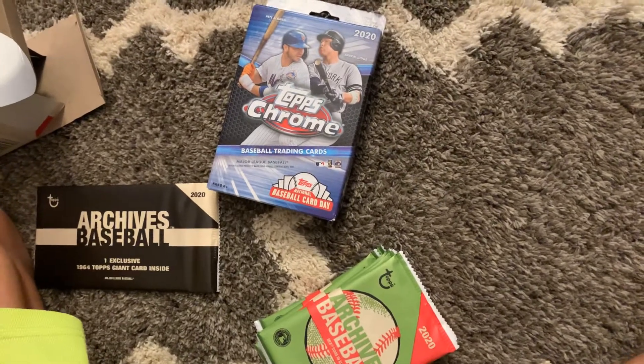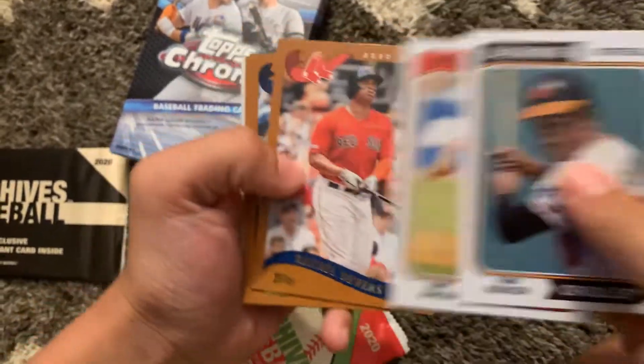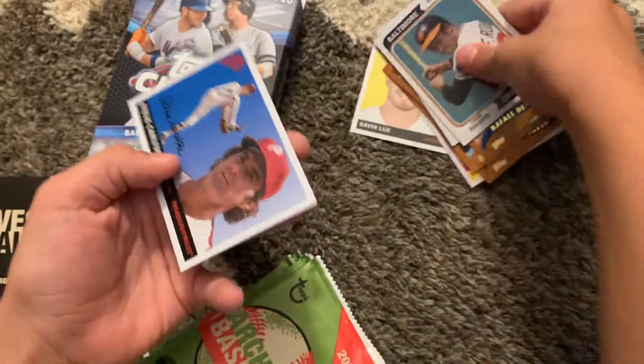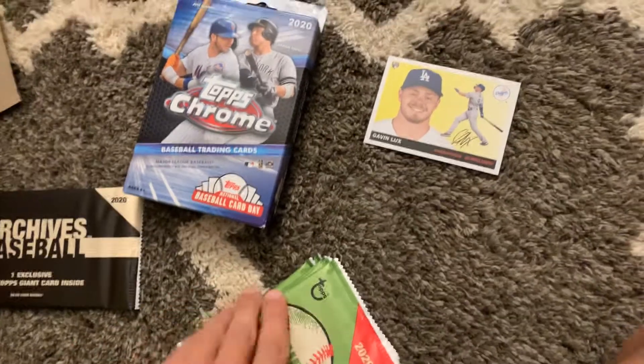First pack. We've got Frank Robinson, Randy Johnson - there's our two Hall of Famers - Raphael Devers, Randy Arzarena, Johnny Cueto, Steve Carlton, Gavin Lux. That's a nice one. Another Steve Carlton. That's the first pack.